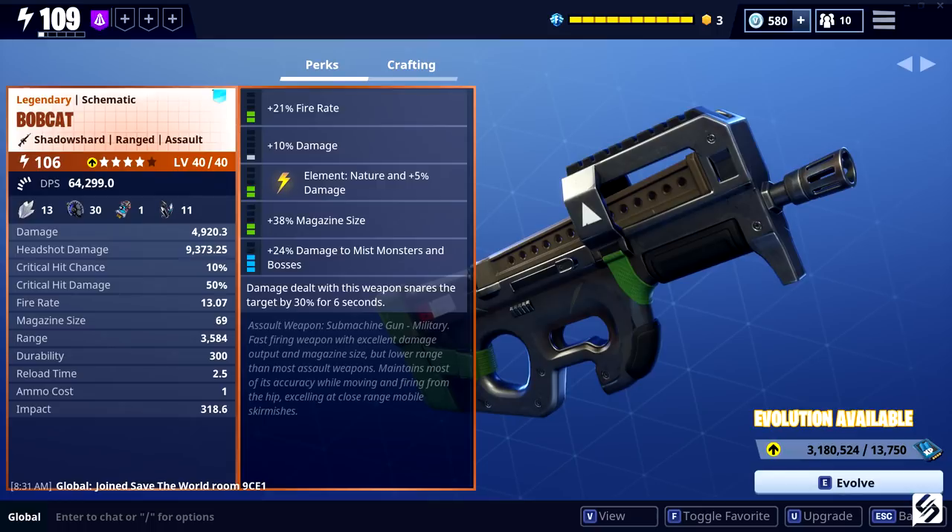For perks, he actually re-rolled the element but everything else is the default perk rolls you'd get if you bought this from the event store. In the first slot we have fire rate, in the second slot we have damage, the third perk he changed to nature — it actually rolls physical by default — and for the fourth perk we have mag size.